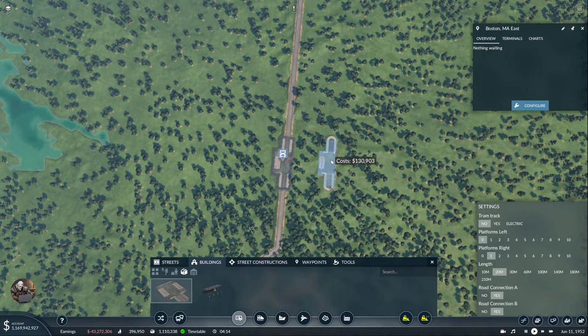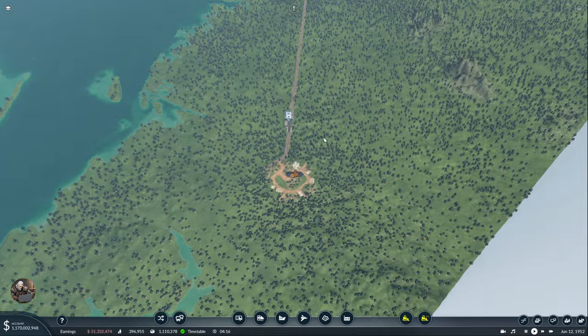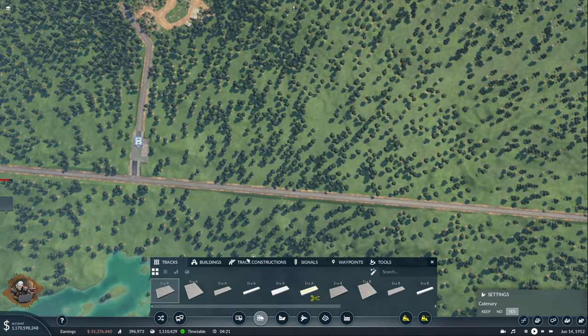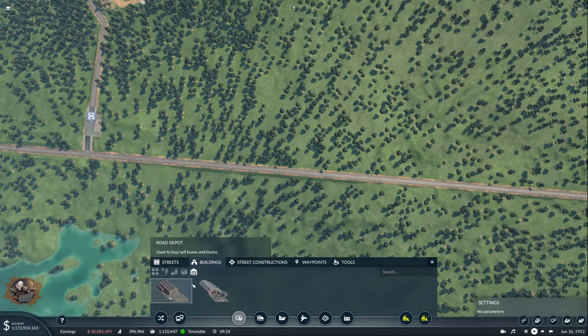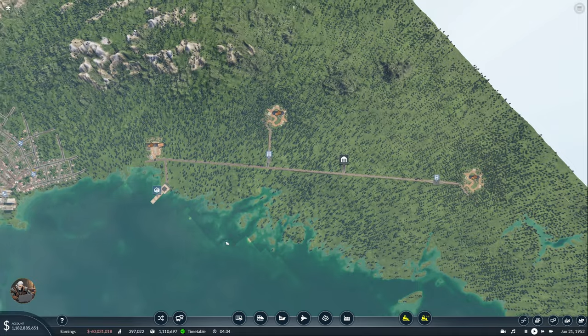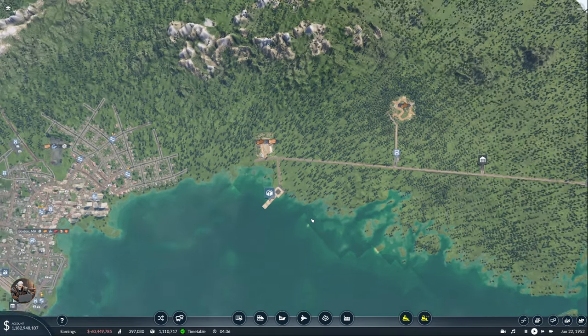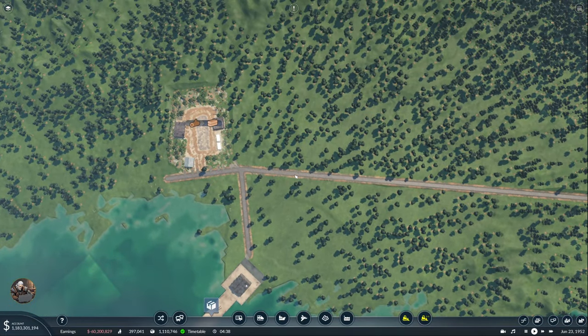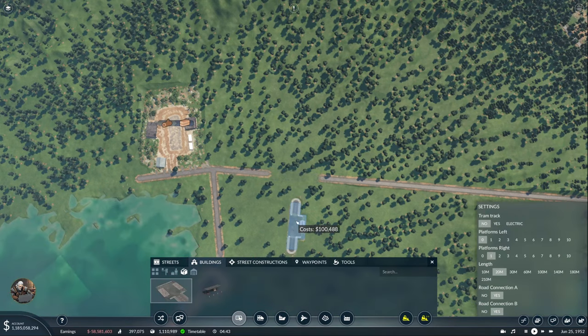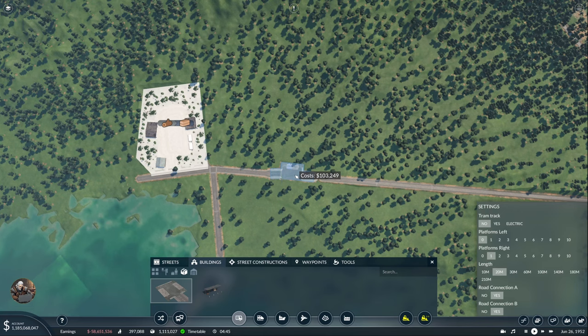Over here we're going to do the same — put another station. Now we should start bringing some logs over here. Let's put our depot somewhere in the middle — that would be a great idea. There's too much slope... something like that, so we can upgrade the route later. Of course, I forgot my station here.